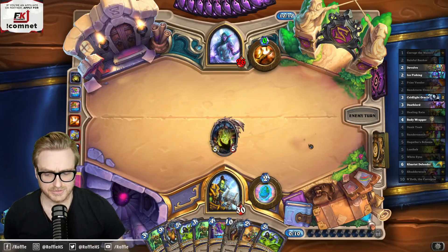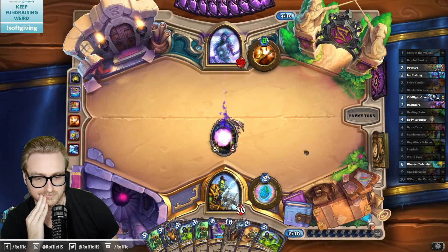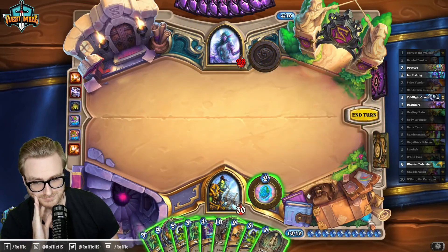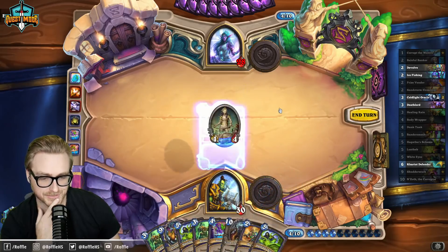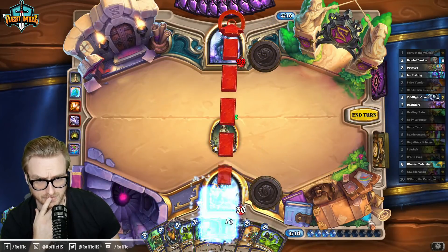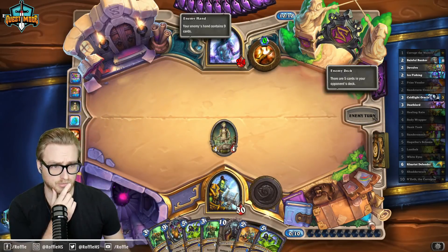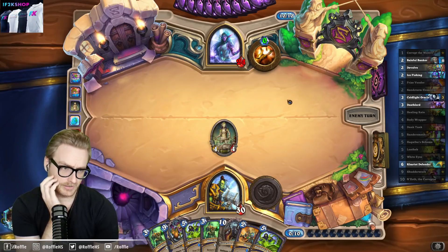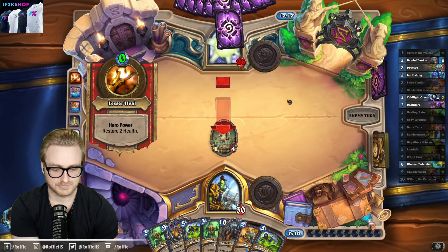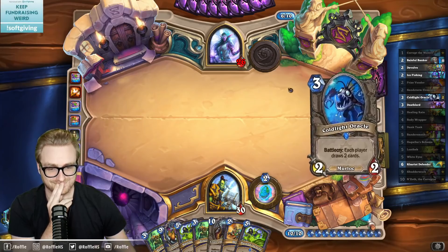It's still probably fine to just throw N'Zoth out there next turn and then get it in the Shudder pool. Although missing the Storm Guardian is a bit of a bummer, or the White Eyes. More Coldlights. I just want to get cards out of hand so that I can more freely Coldlight or even just Shudderwalk. But we're overdrawing an obscene number of cards with the Shudderwalk. How many Coldlights have I played? All of them? Played three, so that's six total.